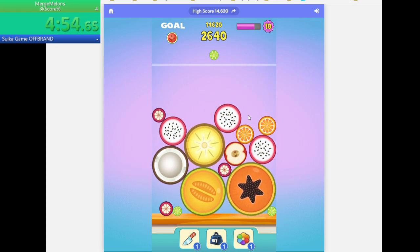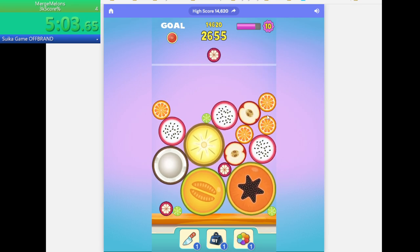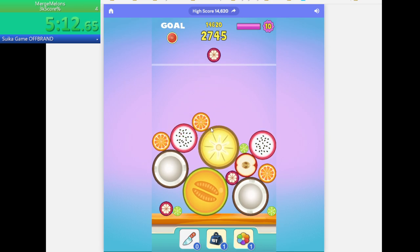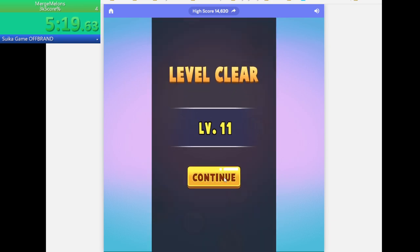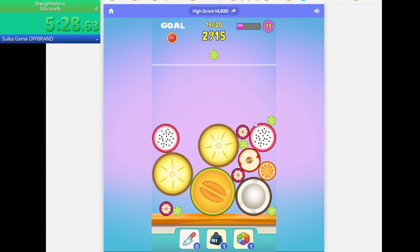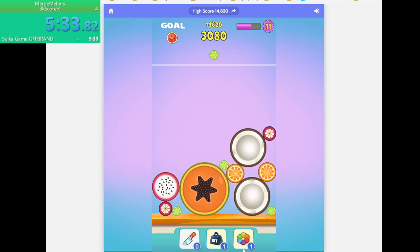This must go here, this must go here, this must go here. I need to cut this one with my power-up. This goes here, this combines, this combines. Click the pop-up. Merge and we got 3K — in 5 minutes.